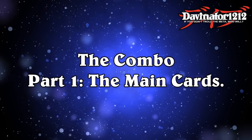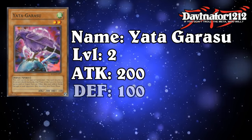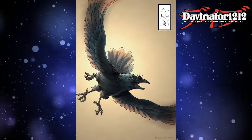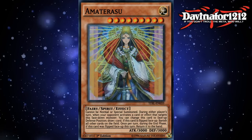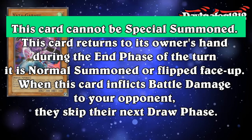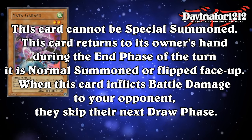In order to understand the combo, first we must look at all the cards that make it up. First and foremost is Yata-Garasu, the titular card of the combo. This level 2 spirit monster has 200 attack, 100 defense, is a Wind attribute, and for some reason is a Fiend and not a Winged Beast — I have absolutely no idea why. Interesting little note: in Japanese mythology, Yata-Garasu is actually a three-legged raven associated with the sun and the goddess Amaterasu, which is coincidentally another spirit card that was just released recently. Like any other spirit, this card cannot be special summoned, and like every other spirit, this card returns to its owner's hand during the end phase of the turn it is normal summoned or flipped face up.